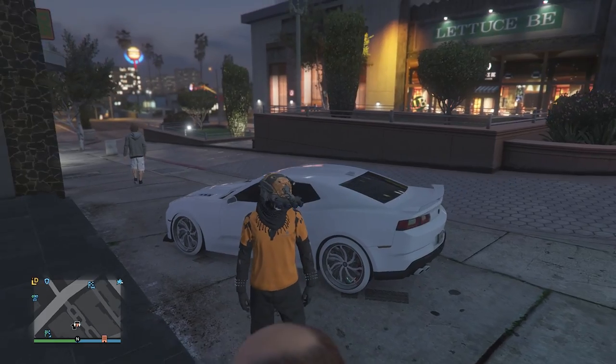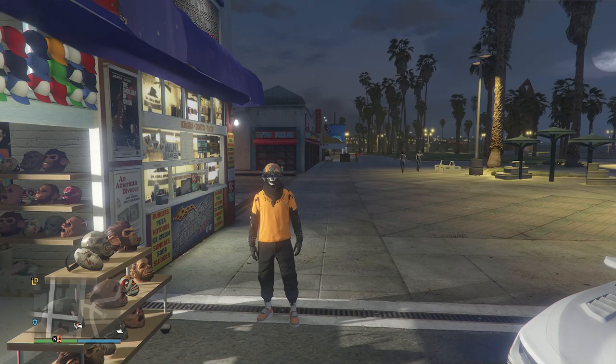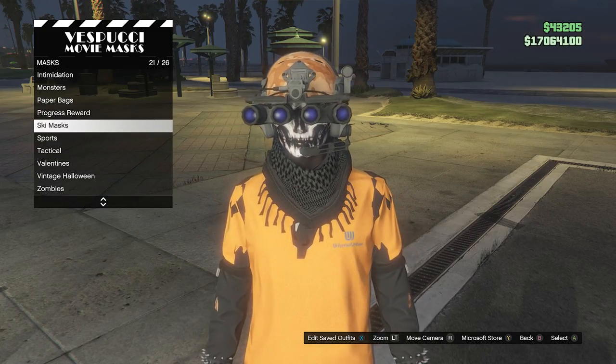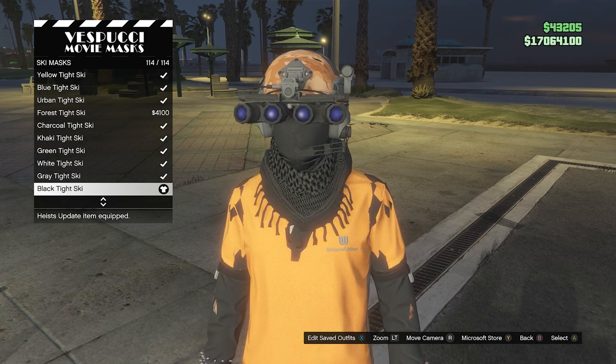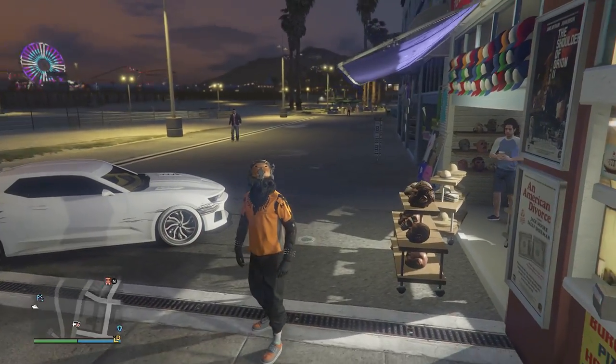Now head over to the mask store. Once there, walk over to your mask selection, go to Ski Mask on slot 21, scroll down to the bottom on slot 114, and equip the Black Tight Ski mask. After you equip it, you should see it merges with the orange thermal quad lens.